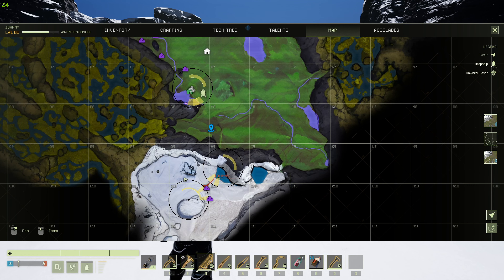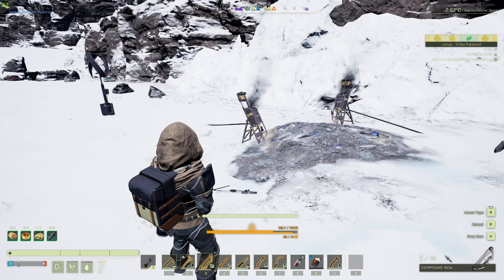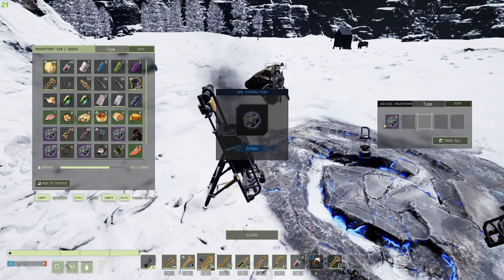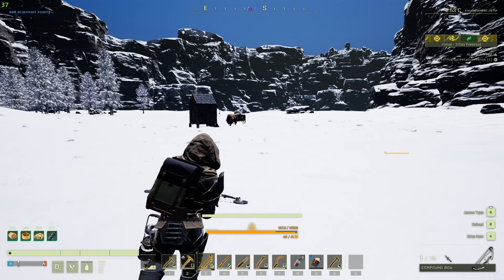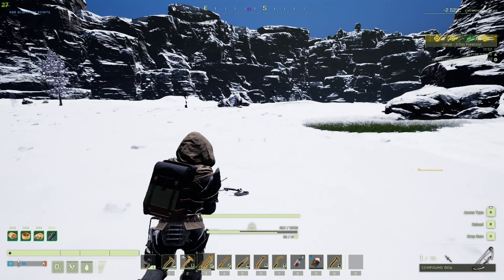Efficient exotic gathering: buffaloes and carts, the dynamic duo of exotic harvesting. Load them up, attach extractors and windmills, and you've got a mobile workshop. It's like a crafting caravan, but with more fur and fewer parking fees. Prospector's best friend — exotic gathering on wheels. Just don't forget the seatbelt for your buffalo. Safety first, even in the wilderness.